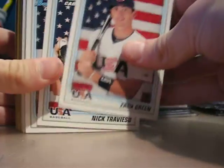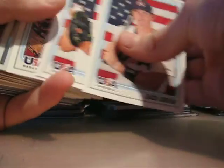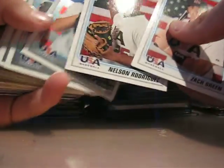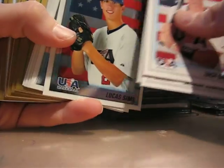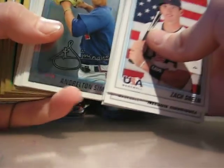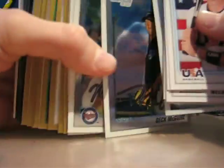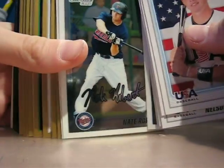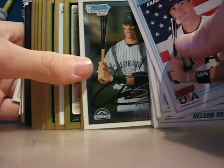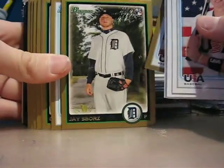Okay, so here we go — USA cards. I'll try to go quick: Zach Green, Nick Treviso, Nelson Rodriguez, Carson Kelly Chrome, Lucas Sims Chrome, Rilton Simmons Chrome, Deck McGuire Chrome, Nate Roberts Chrome, Russell Wilson — I can't grab these cards — Chris Oakey gold.